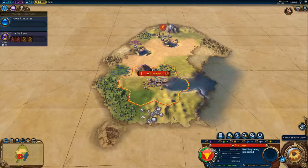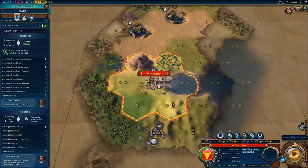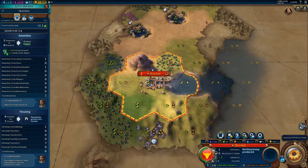Okay, episode three. We just planted our first city. We've taken one turn and we were going through looking at where to find out information about food, about amenities, and about housing.